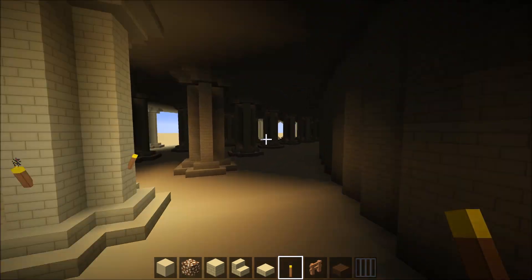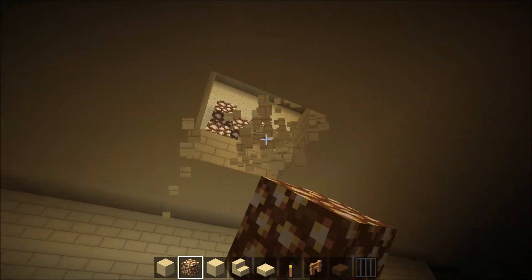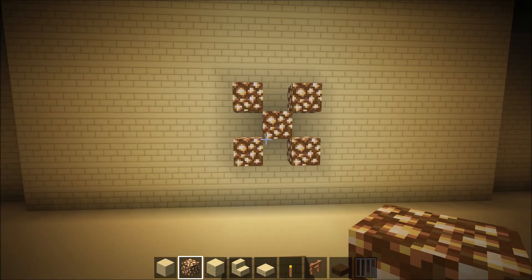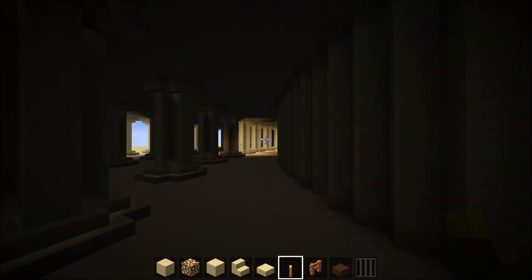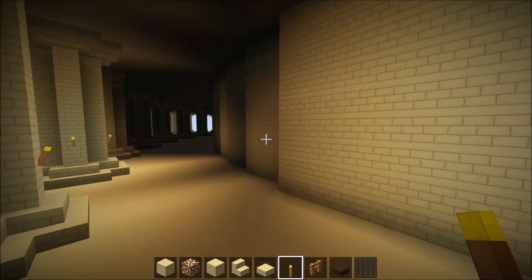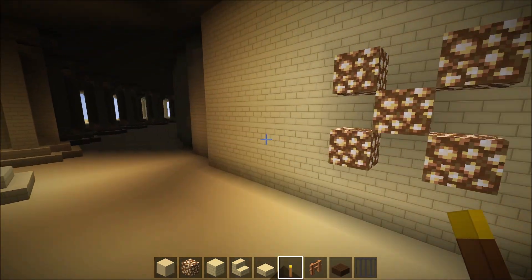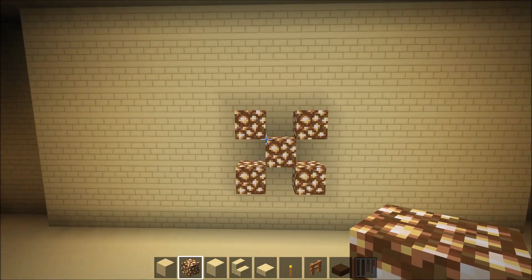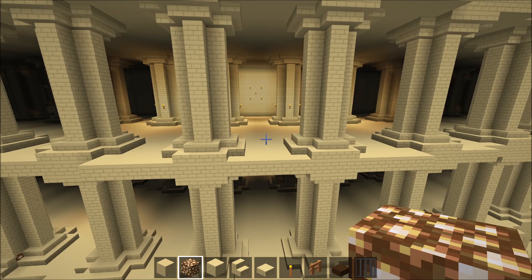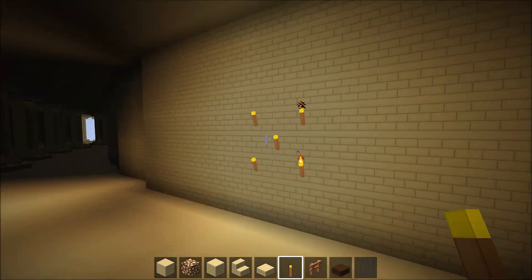Now before we get building, come on back to the original glowstone X that we did and go straight up. Place another glowstone X on the exact same wall. And just like before, place an X there with torches. Place another X, and another X there. And I will show you this entranceway as well. So floor one has an X, floor two has an X. This time around, come on out here and go up to floor three. Do an X of torches, another X of torches.